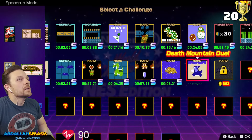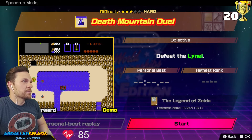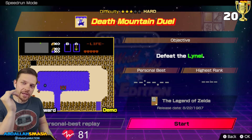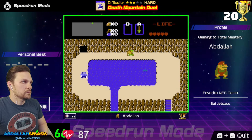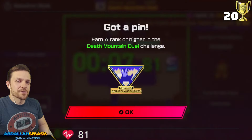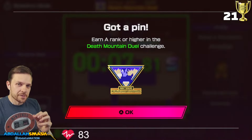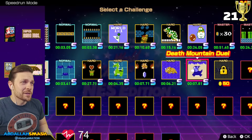Death Mountain Duel — Lynels. Let's take a look at how we're going to beat them. Blade beam, blade beam, blade beam — you just continuously blade beam and you're done. Another S-Rank first try! So it's the same concept as Aquamentus — you hit him once and then there's a couple milliseconds of invincibility frames. If you know the timing, you can instantly hit him with your sword one more time and just chain it. Two S-Ranks in a row — we're going to be done in no time.